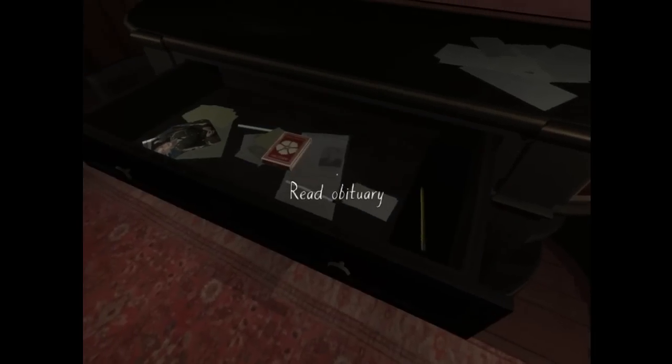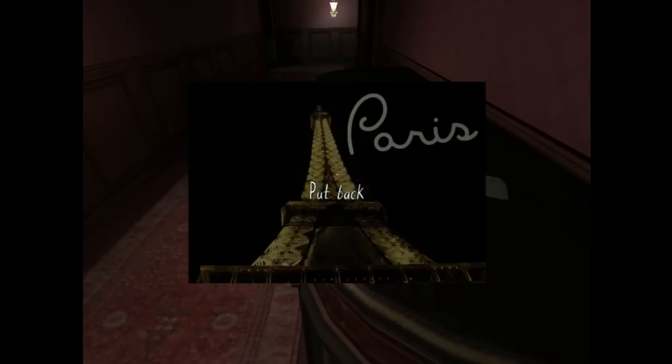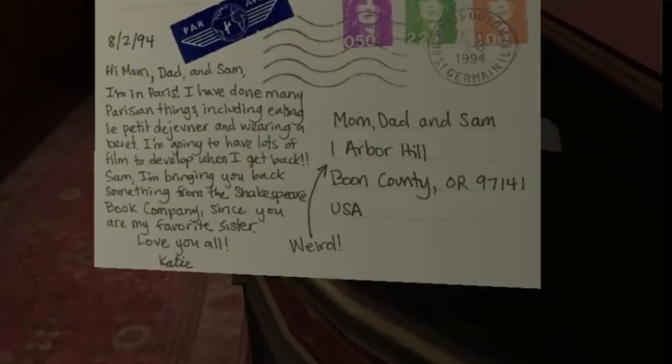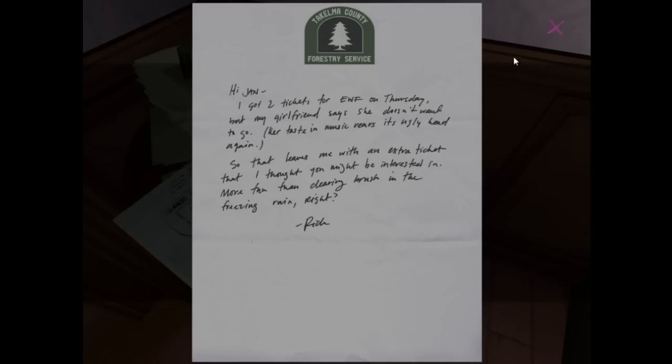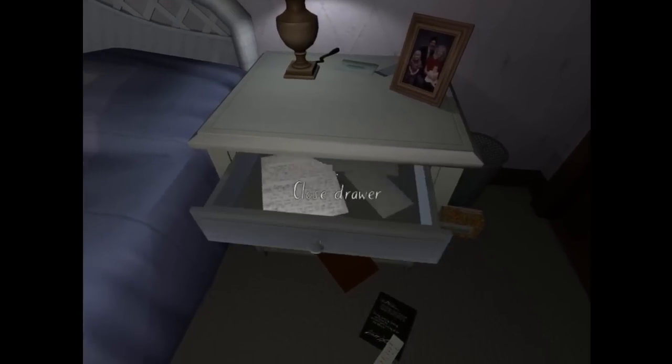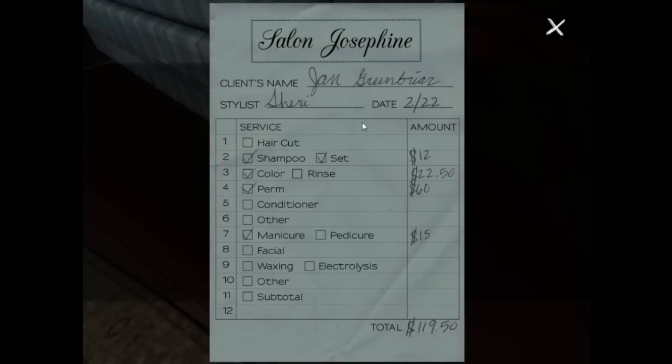In the next room over, a newspaper clipping reveals that the house actually belonged to your great uncle who passed away, and your family inherited it while Caitlyn was away at college. A postcard she sends home shows she thinks it's weird writing a new address for her family. Eventually you find a memo about a promotion for your mother, as well as an invitation to a concert from her new male co-worker. Another letter from the same friend urges Jan to spill the juicy details about her new boyfriend. While it turns out it was fairly innocent, there are clues that an affair may have crossed her mind at some point.